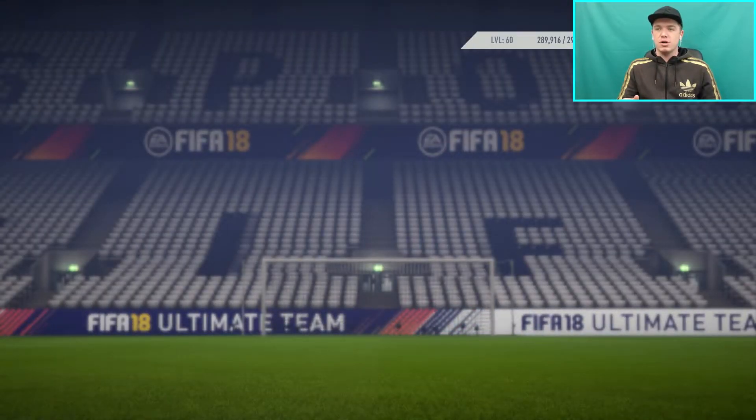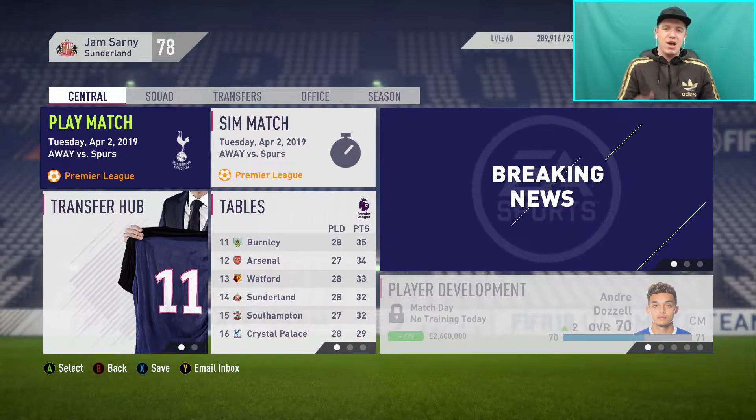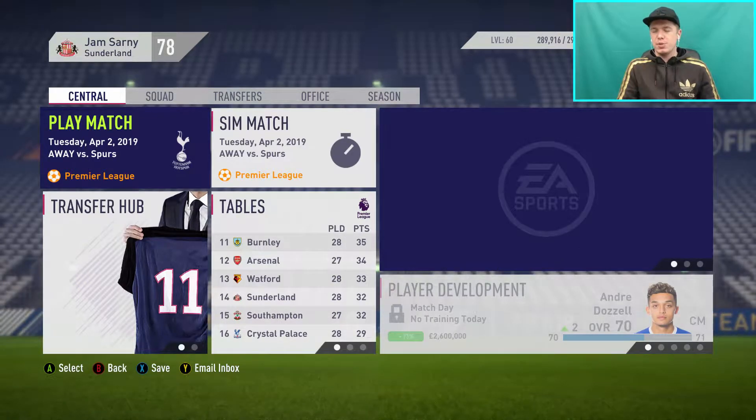The first game of this episode we're taking on Spurs. The team: Pereira in goal, Kucherela, Martínez Quarta, Kalaika and Montiel across the back, Billing and Adams in the middle, Foden as the CAM, Sessegnon on the left, Sancho on the right because Davies' fitness levels aren't fantastic right now, and Brereton up top. Let's get into this first game, away from home against Spurs.